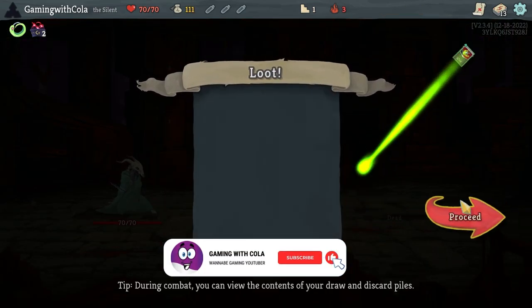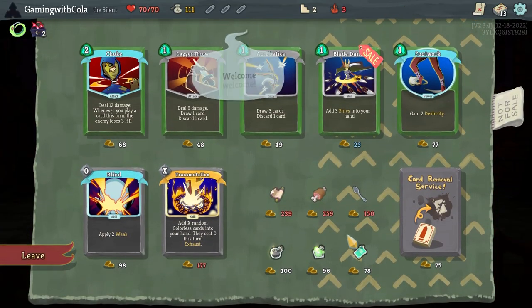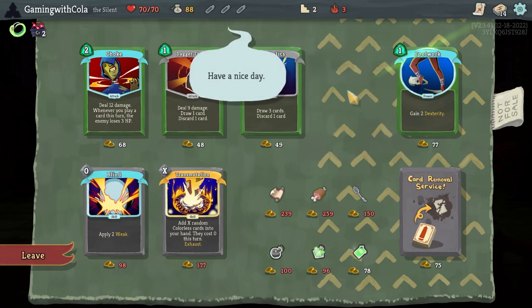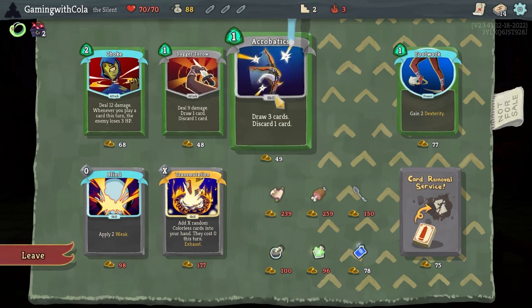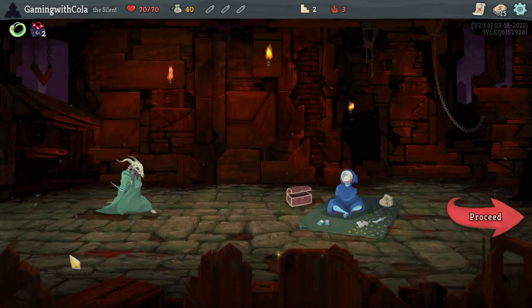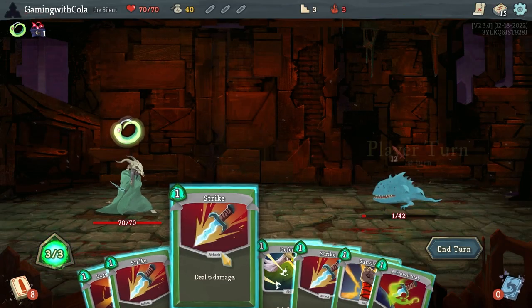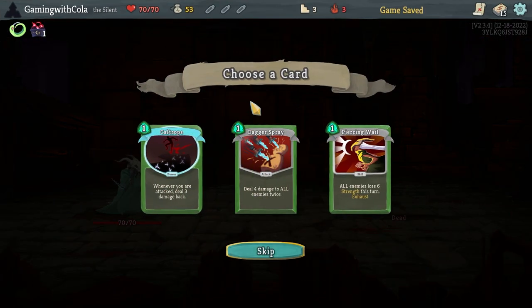Let's go Poison Stab and head into the shop. Is there anything quick and decent? Let's go Blades, maybe Acrobatics — no. Dagger Throw — yeah, right! Let's go through. Let's go Dagger Throw just because we got it.